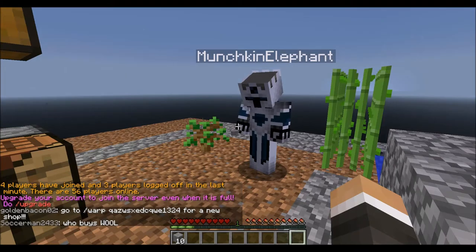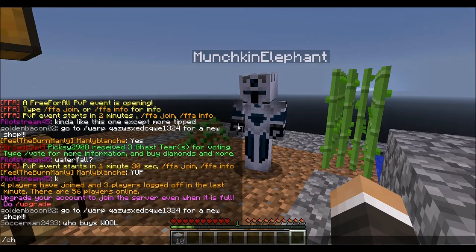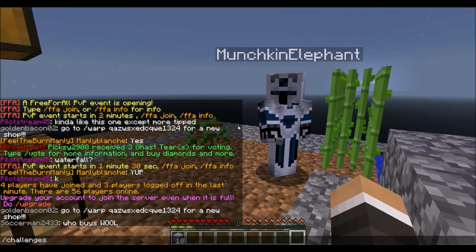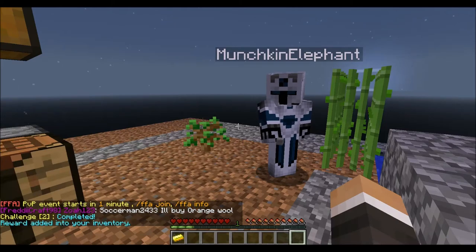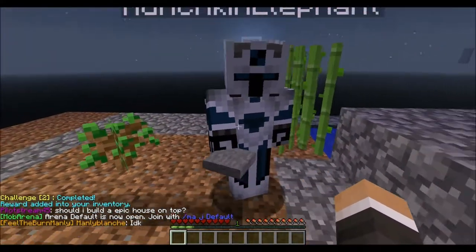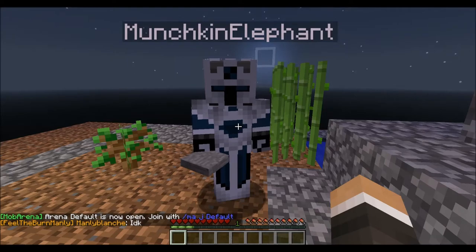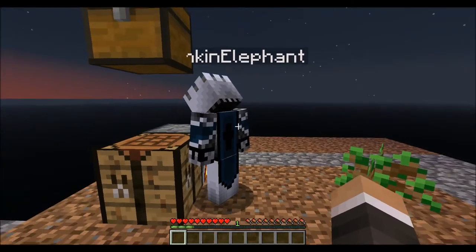We're back and we have three challenges completed. I'm going to show you how you complete them. You type 'challenges' and then 'complete,' and then the challenge number — which would be two. It gave me a gold bar. I did the stone button, and now I'm going to do the stone pressure plate. 'Challenges complete,' number four. Now we have four total challenges complete out of 50.